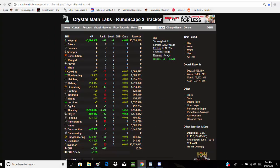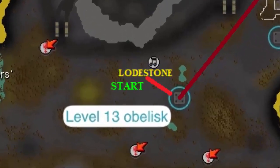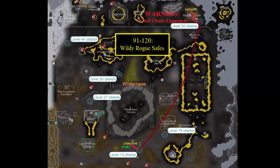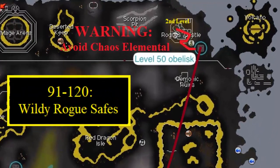The only problem is getting to this location safely. You must first go just southeast of the Wilderness Lodestone to the obelisk located in level 13 Wilderness — an obelisk is used to teleport you at random to any of the other obelisks throughout the Wilderness. Continue clicking the obelisk until you are teleported to the level 50 obelisk. It's important to stay on guard as a level 305 Chaos Elemental circles around the area, so have escape pressed and be ready to log out to the lobby if you spot one.